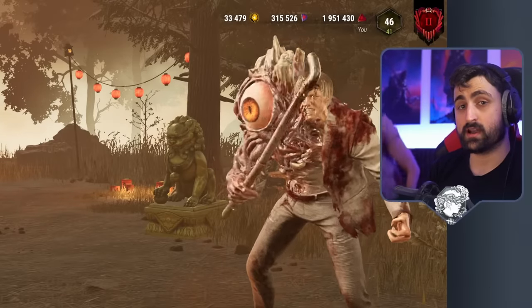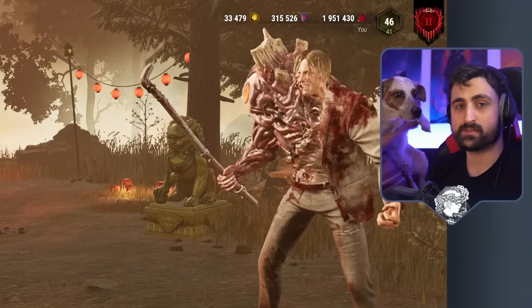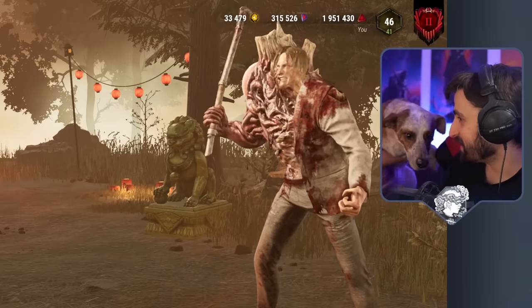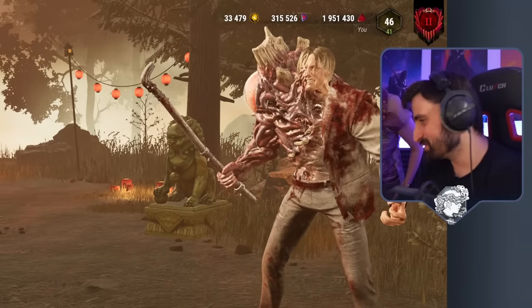This build gets a lot better when you include a dog in it — it makes it 10% stronger. Ain't that right, Choppy? He's so heavy. Extremely chunky dog.